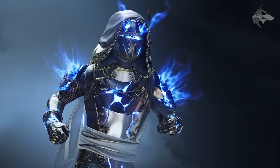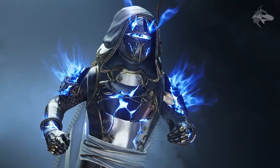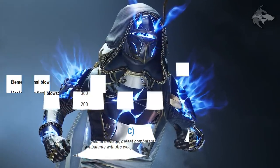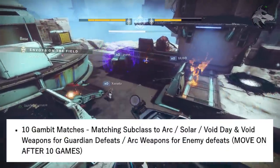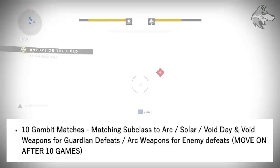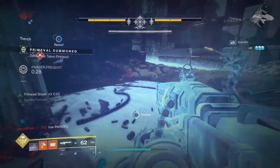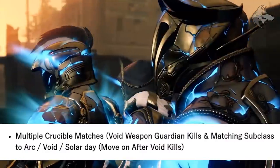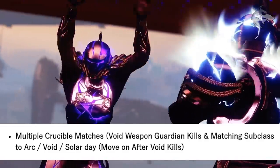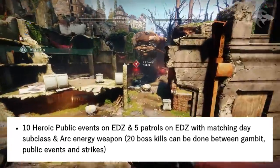Moving on to the strategy for the Majestic set for Hunters — be sure to mix up activities and do them on different days matching your subclass to the featured element for the day in order to collect enough of the different elemental orbs. For Hunters, we'll need 10 Gambit matches with the matching subclass element for the day, but also Void weapons for Guardian defeats and Arc weapons for enemy defeats to make progress on multiple steps at once. After the 10 games, move on to multiple Crucible matches again with Void weapon kills on Guardians.